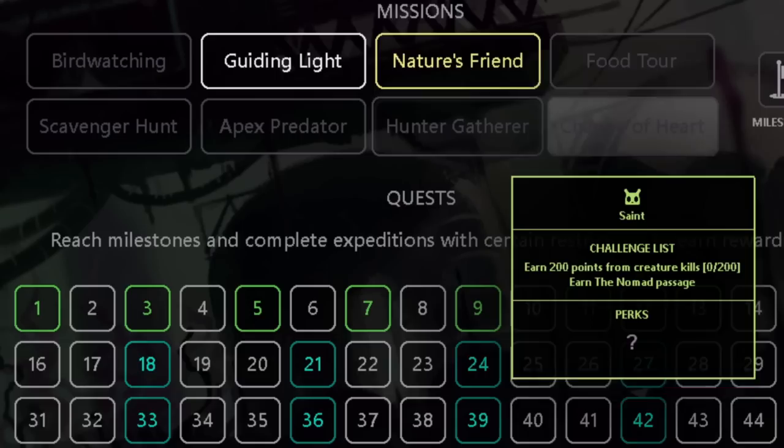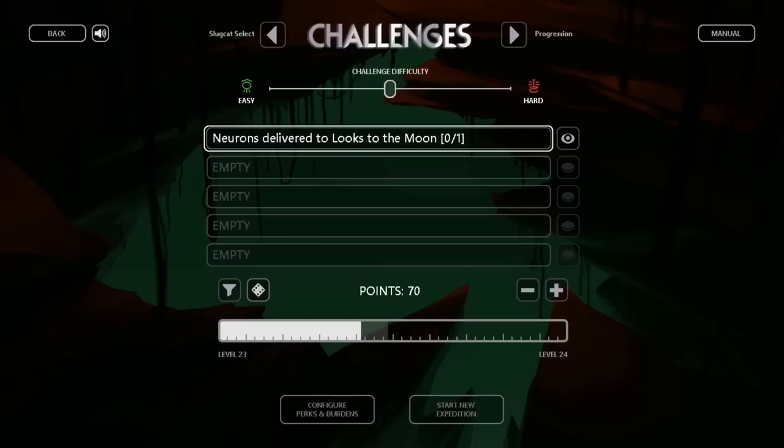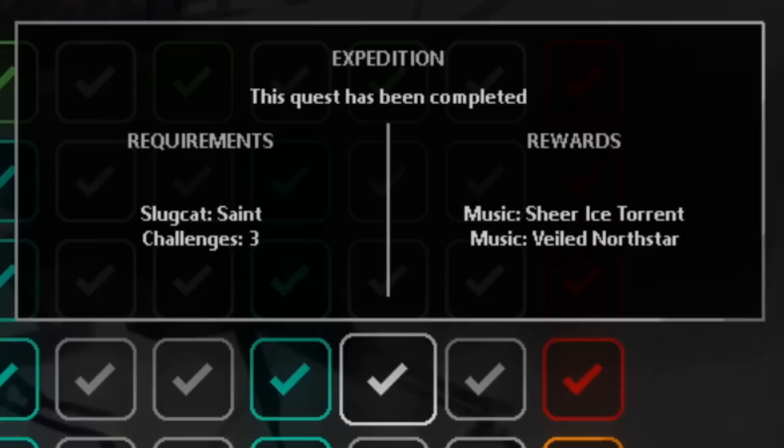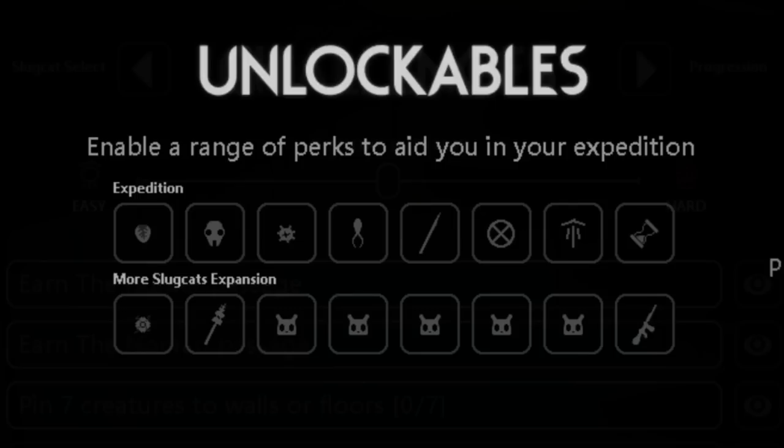Missions are available at the top of the progression page, and there's one for each slugcat. They're predetermined expeditions with specific challenges to complete, and I'll go into more detail on those later. Note that for quests, the difficulty of the expedition challenge doesn't matter. If a quest needs you to beat an expedition as Rivulet, you can do a single challenge expedition and keep rerolling until you get an easy one. Quests that say you need to complete a certain number of challenges — such as needing to play as Saint and beat three challenges — mean that you need to beat three challenges in a single expedition, not overall.